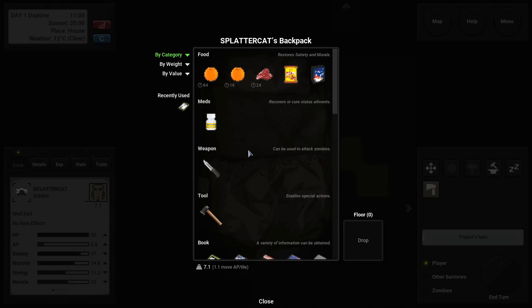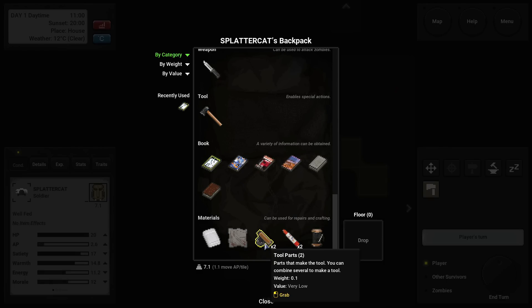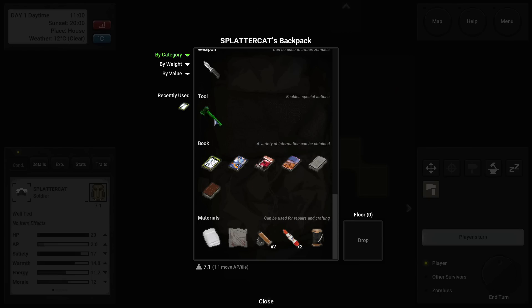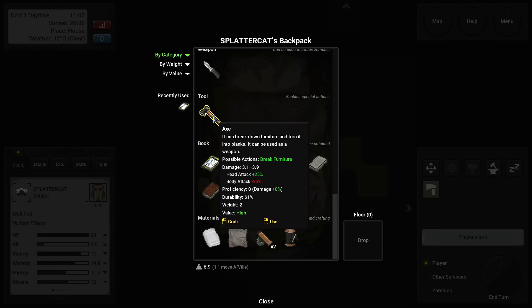This game is like a very abridged, conceptualized Cataclysm DDA. So instead of bothering you with a million different types of loot like circuit boards, string, fabric, and wood fragments of eight different varieties, basically everything that is useful to craft is considered a 'tool part' in this game. And if you have enough tool parts, you can basically build anything — for example, to make a crowbar I think you need like eight or nine of them. We've got an axe, so that's pretty cool.